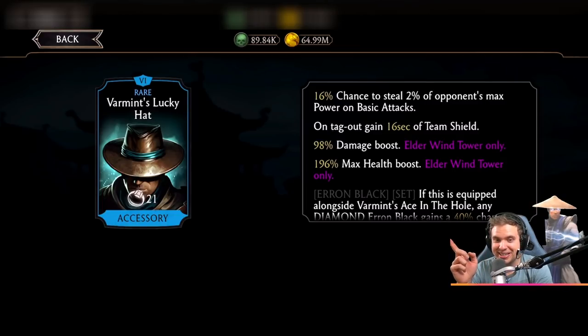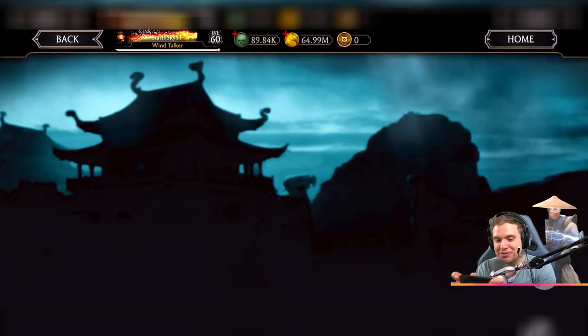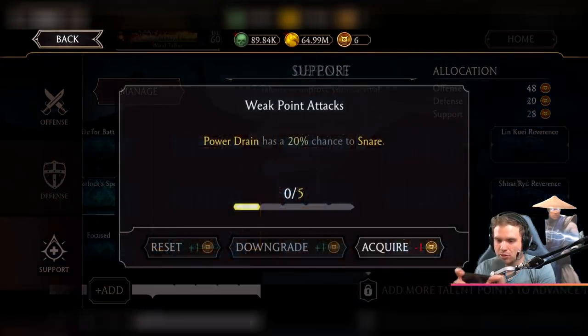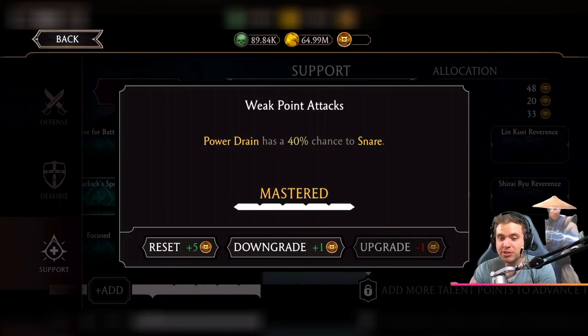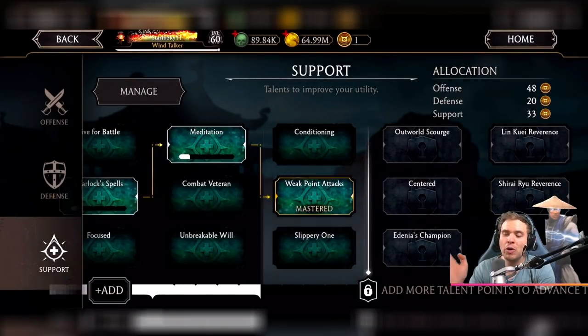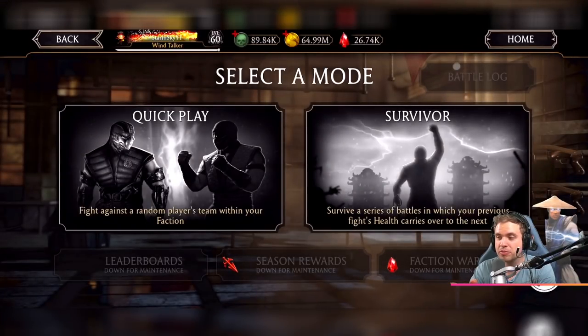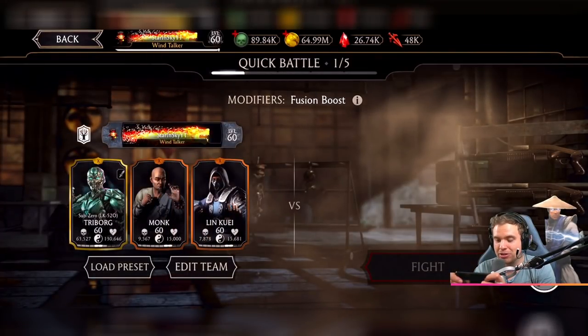What I did miss is that the power drain is not the important part. The fact that there is any kind of power drain means I need to completely redo my talent tree. Weak Point Attacks talent — power drain has a 40% chance to snare. Which means, it doesn't matter that it's only 2%. We're gonna be doing power drains not for power drains — we're gonna be doing power drains for the chance to snare. As you know, Injustice 2 Raiden basically generates constant power drain, which allows him to snare people all the time. Now we can do it with any character — absolutely any character. Let me demonstrate.